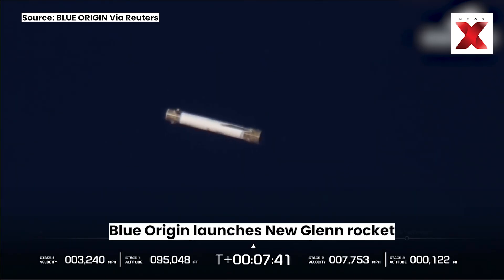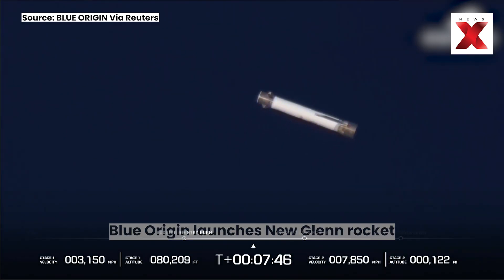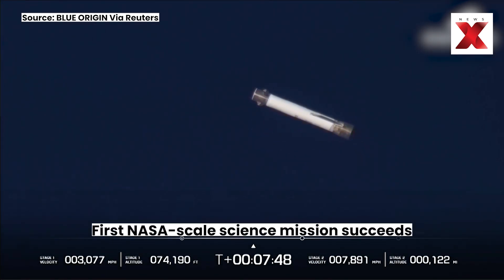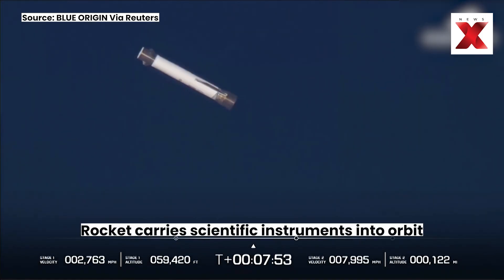7 minutes, 40 seconds into the flight. We've got the strikes on the base of the booster which give it lift, right? So we can basically fly this booster. Of course, we're using the forward fins as well, plus some of our reaction control system.